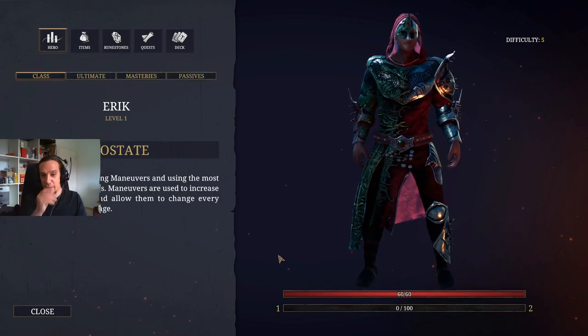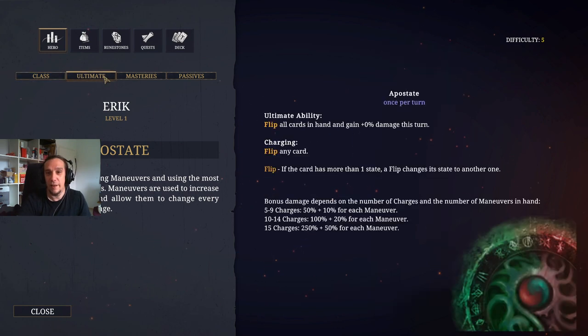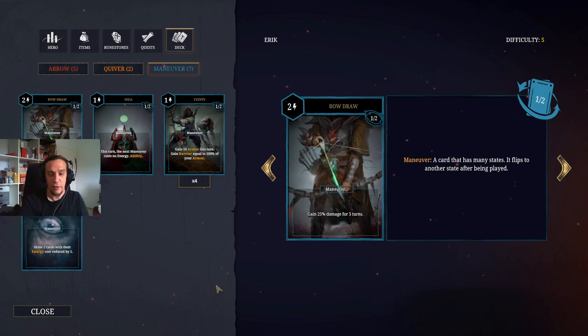The Apostate has a specialization on flipping maneuvers. This is really cool and way more fun than I originally thought. The Apostate's ultimate ability revolves entirely around flipping cards. It charges up when we flip a card, and it lets us flip all cards yet again when we use it and gain damage. The most important things here: we get more damage the more charges we have, and the more maneuvers we have on our hand when we use it.